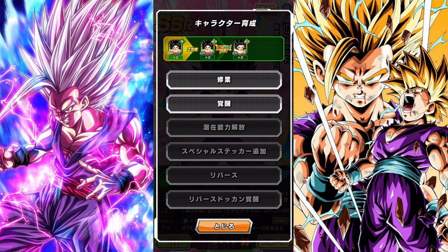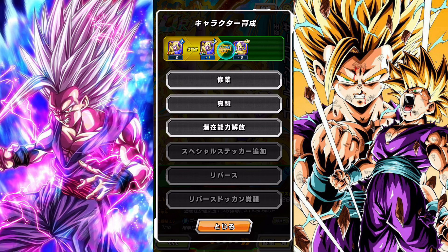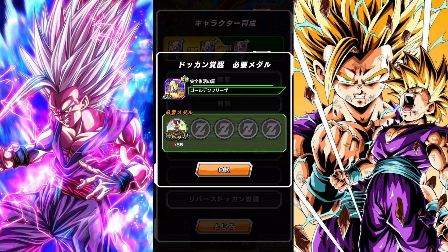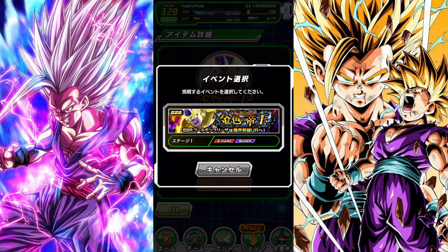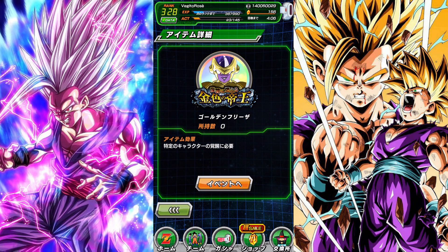After you Z-awaken the character, let's go to this Frieza right here — you'll see it says Dokkan Awakening. Most characters that have Dokkan Awakening require you to go into a challenge event. This Frieza needs 35 medals. If you want to know how many you need, you can press on the medal and it'll take you to the event, or press the button that says Awaken. You press on the medal, press 'take to event,' and it'll take you straight to the event. You can do the event as many times as you want until you have enough medals to Dokkan Awaken the character.